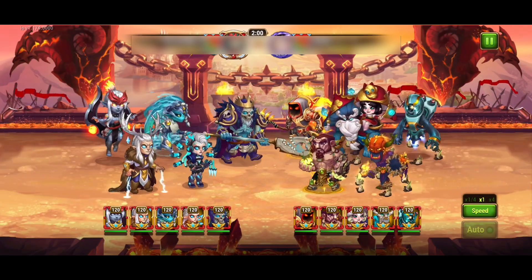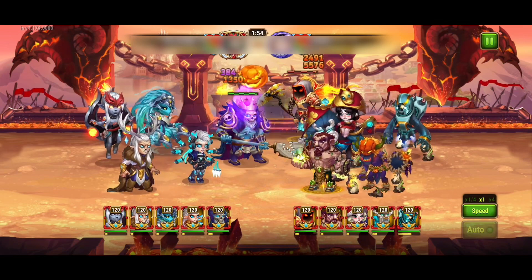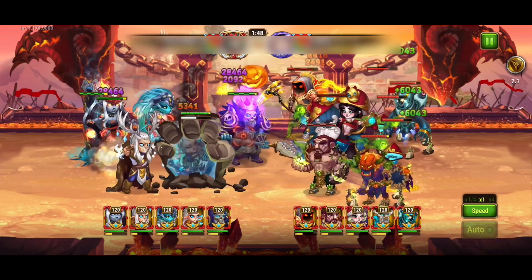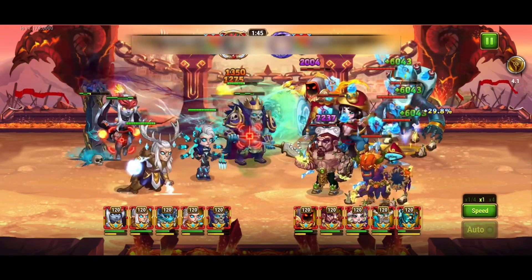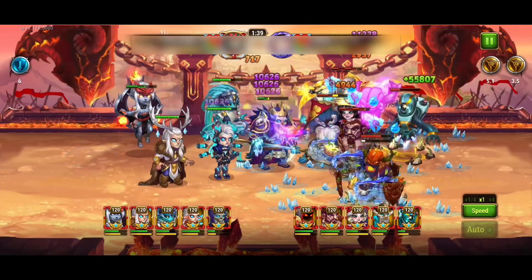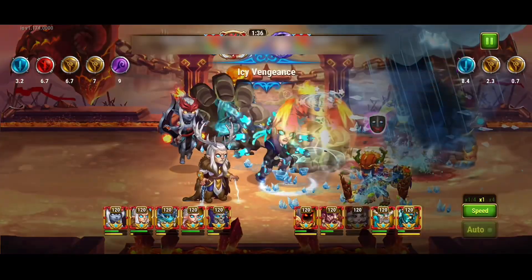And then this is the same team, except I swapped Dorian out for Aiden. I think this team performed a little bit better. But a lot of people will either have Dorian or Aiden and not both, so I just wanted to show both teams. Overall, I think Cascade actually works pretty well with the twins. So if you have a twins team and you feel like adding Cascade, I think it would perform pretty well.